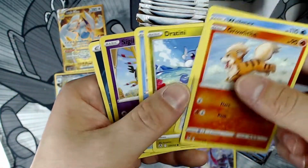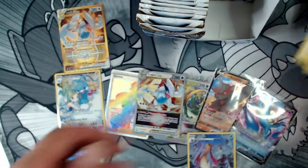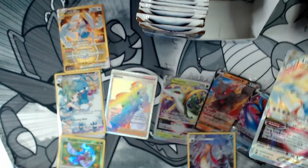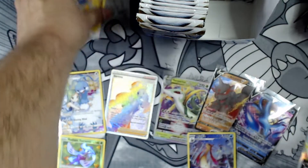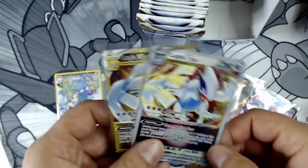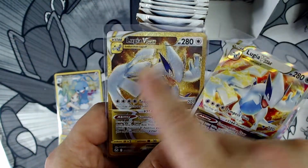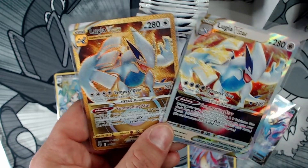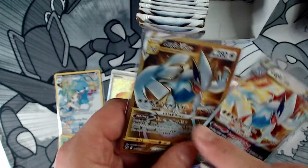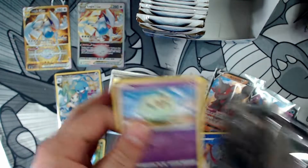Sheesh — eight pulls already. That's crazy. Nine pulls, let's go! Another Lugia V-Star — third one from this case, and I still have a booster box left. I got three Lugia V-Stars in one case. Oh, not even done yet! Let's compare that to the gold. What would you rather have — the gold or the regular? I love the gold because he's still the same color, even with the gold on his hands.